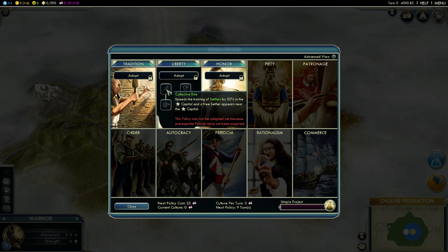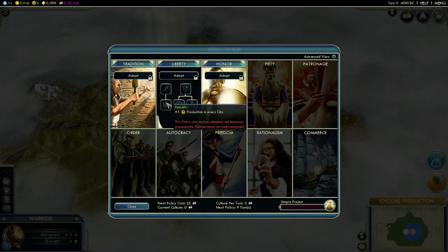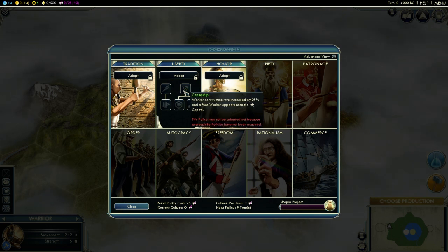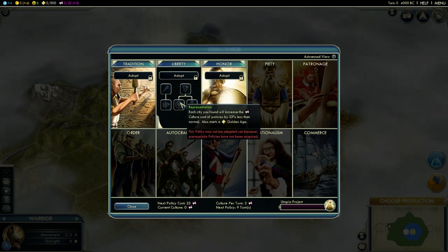This is great if there are some abundant resources nearby you want to grab from your neighbor. The Republic now boosts production in all your cities by one hammer, which is now more important - I'll get back to that later. Citizenship: worker construction rates still increase by 25% and a free worker appears near your capital, saving you 310 gold or about 17 turns of building.